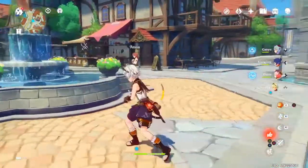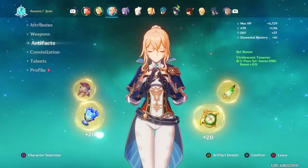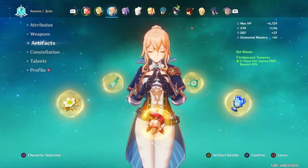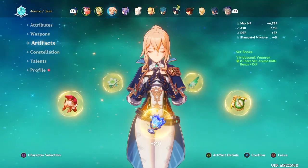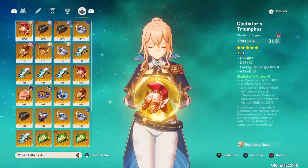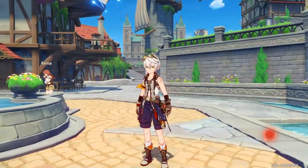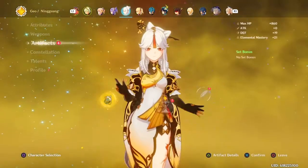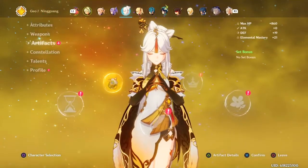I'm gonna be farming artifacts — more specifically, Viridescent pieces for my Jean, hoping to get one more piece. I'll probably spend five fragile resins on the Viridescent dungeon, getting either a circlet or something like that. Then five fragile resin in the Archaic Petra domain for my Ningguang.